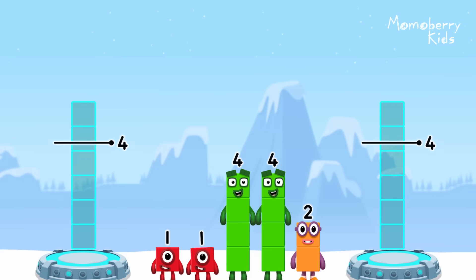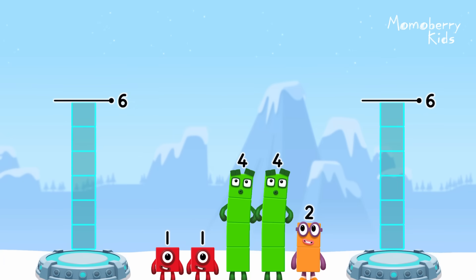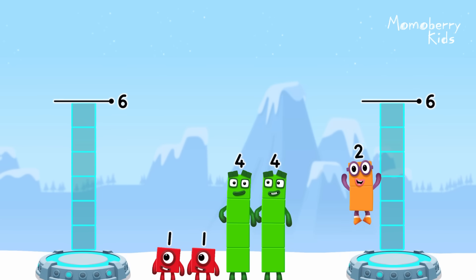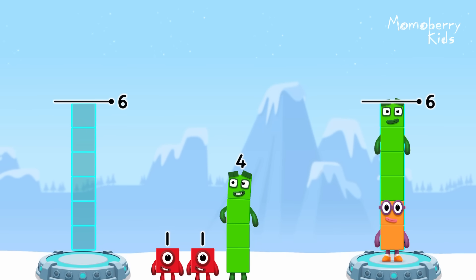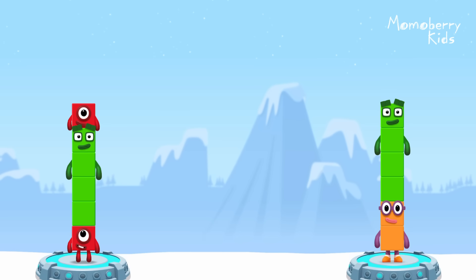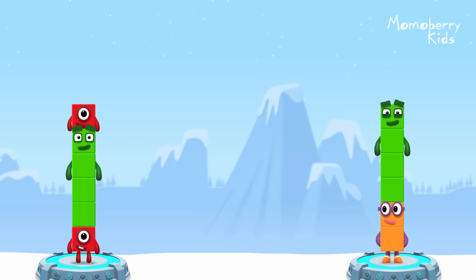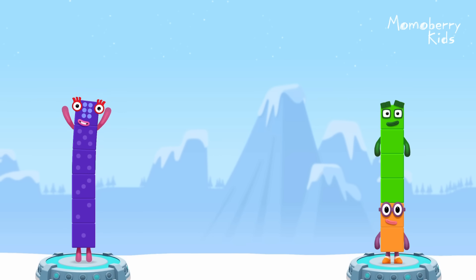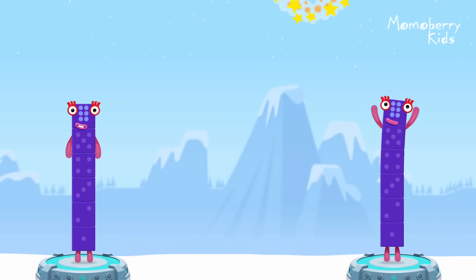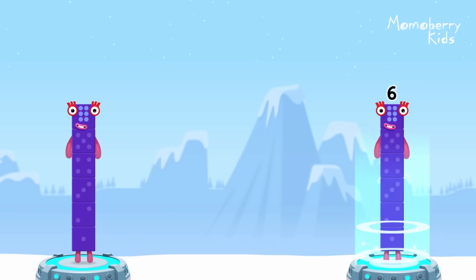Share the number blocks evenly to make two groups of six. Six, four, one, four, one. You solved it. One plus four plus one equals six. Two plus four equals six. Six equals six.